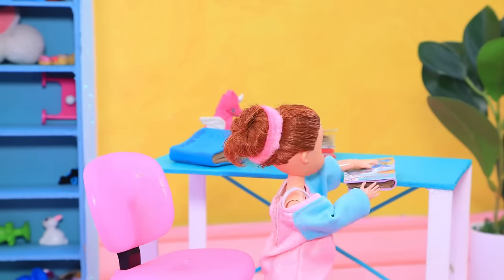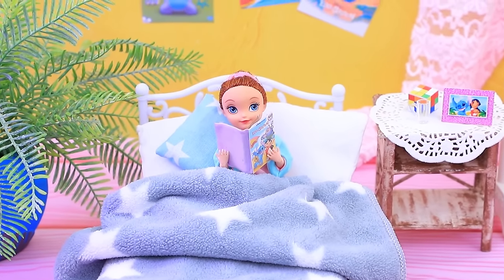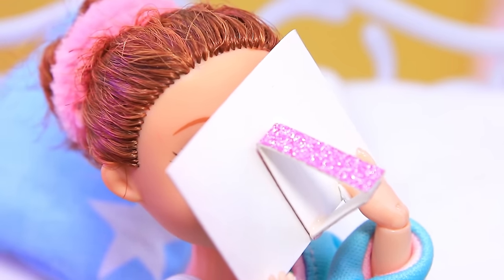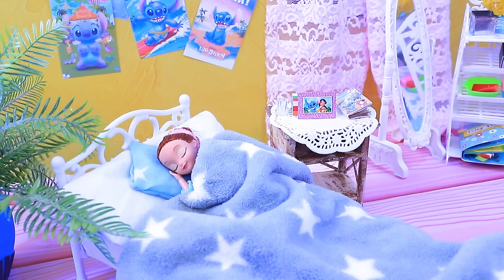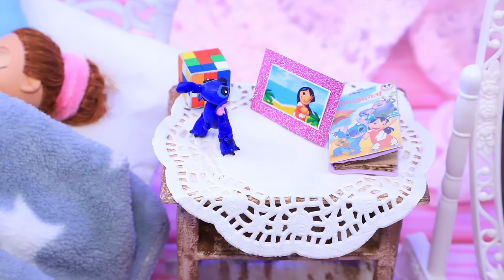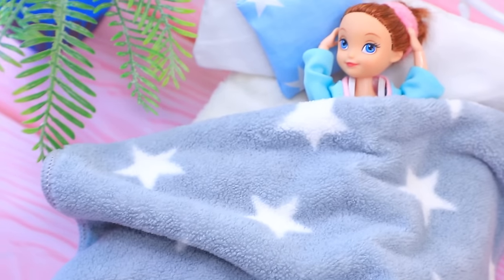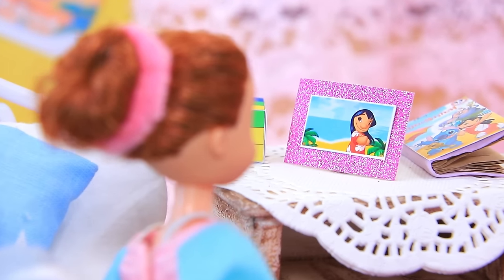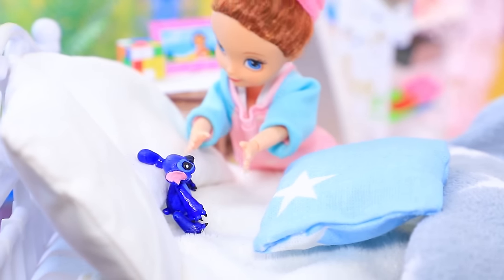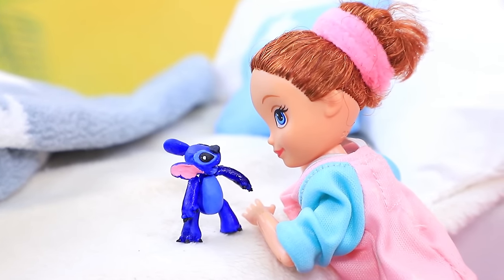Lily loves Lilo and Stitch. She reads the same book before bed every night. She wishes Stitch was real. Nighty night, bestie. What's that noise — did Stitch come to life? He played around, then cuddled up to Lily. Where'd he go? He's under the pillow! I knew Stitch was real. Can we become friends? Best friends — that's so great!